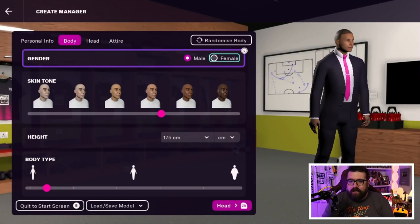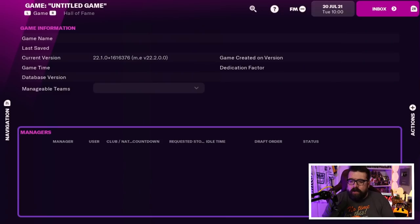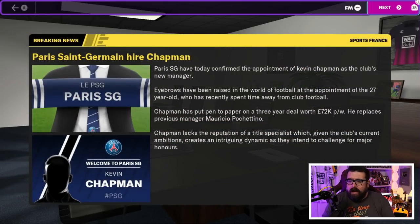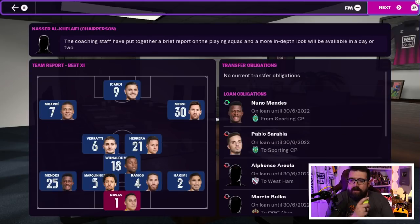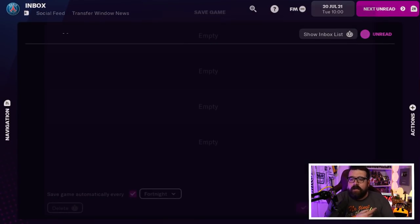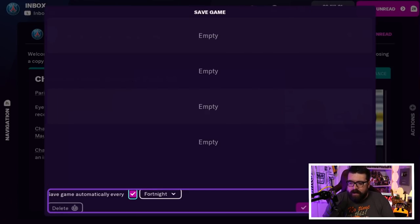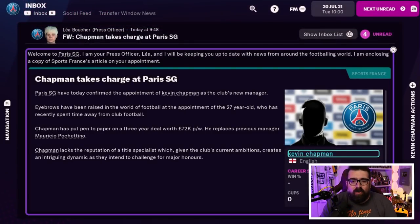I'm not going to mess around too much customizing. You can see all the different customization options that are in the full game this year are all in there. And there we are as the new manager of Paris Saint-Germain. You can see me doing lots of the controls just using that right trigger over and over again — it moves you through these screens nice and quickly, and it does stop it feeling as clunky as it has felt in the past.